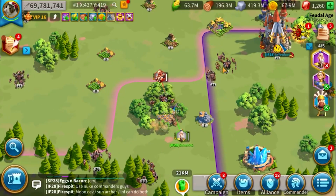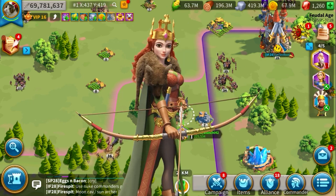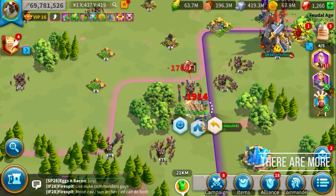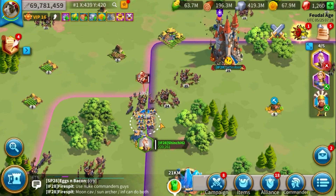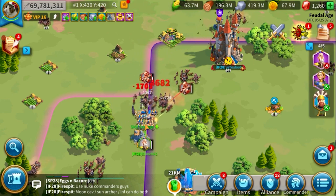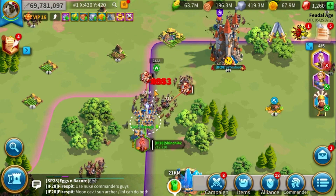A great way to conserve action points is using commanders that have area-of-effect damage — commanders such as Zuntu, Aethelflaed, Kusunoki, and Yi Songye. These commanders have area-of-effect damage, and by using a technique called barb chain, you can slowly drag your commander and lure other barbarians into your area of damage so they attack you without spending extra action points. This will greatly save you a lot of action points.